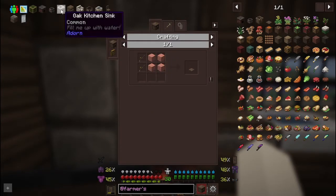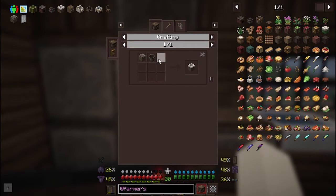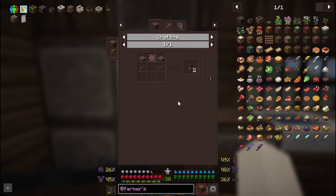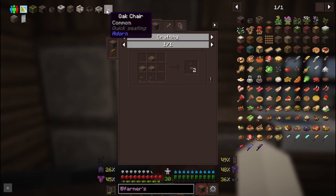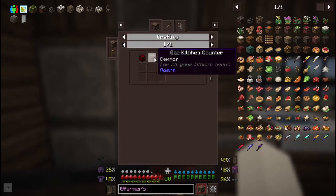Wood and sticks for the cutting board, then a sink which is planks and andesite with a bucket, a drawer chest with two slabs, a sofa which is L-shaped wool with two sticks, a coffee table with sticks, slabs, and glass pane. I tried doing it with blue glass but it doesn't change the color - it's just a general glass pane.